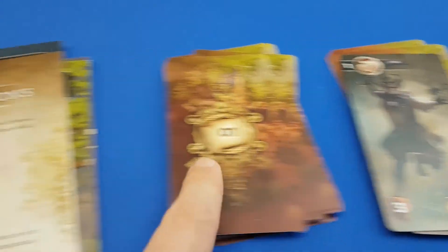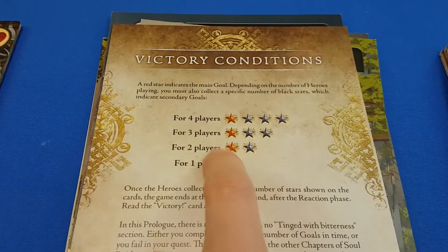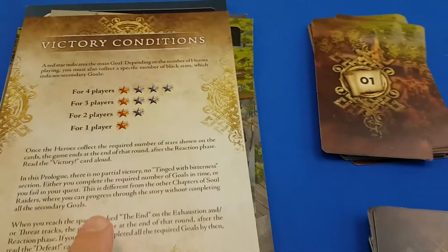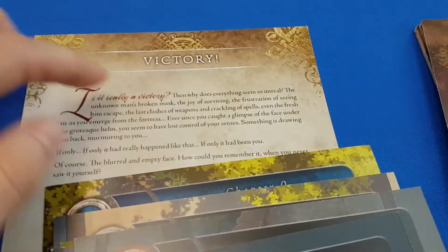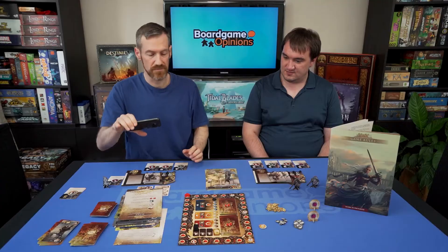To summarize: you're trying to achieve victory conditions by getting certain story cards — gold or silver star story cards. Once you have enough for your player count, you achieve victory and read the victory text at the bottom of the stack.